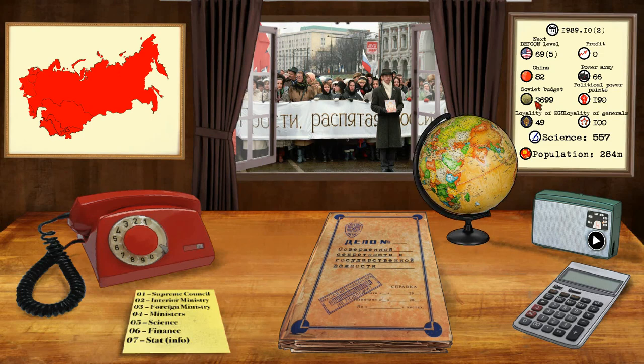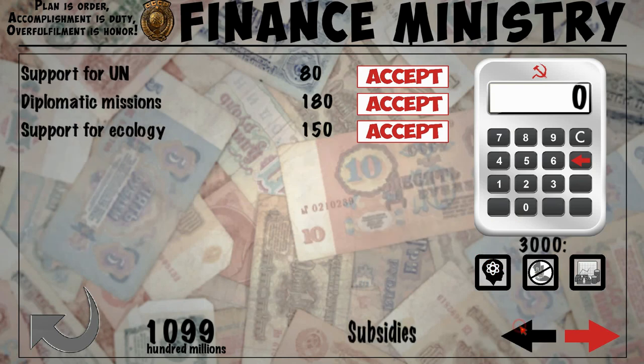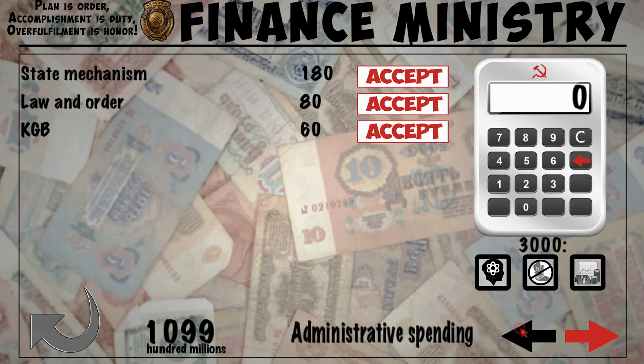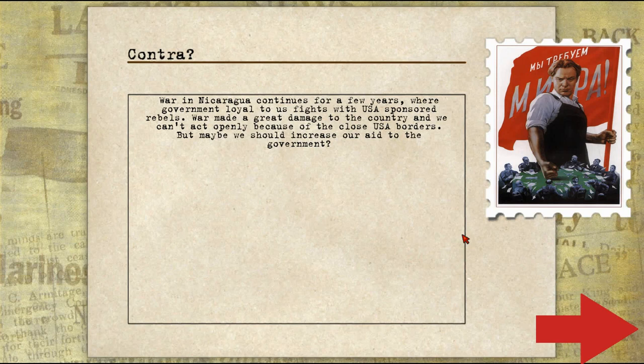I'm going to see if there's anything I can do to improve relations with the KGB. Let's go ahead and improve infrastructure for the people — this is at least going to get the people on our side. We'll even increase Soviet services. I wish we could send envelopes for the KGB staff, but we've already done that. This is just a continuous downfall. We'll accept a bribe to the KGB and Law & Order — it's going to be a lot of money, but hopefully this will get them back on our side.